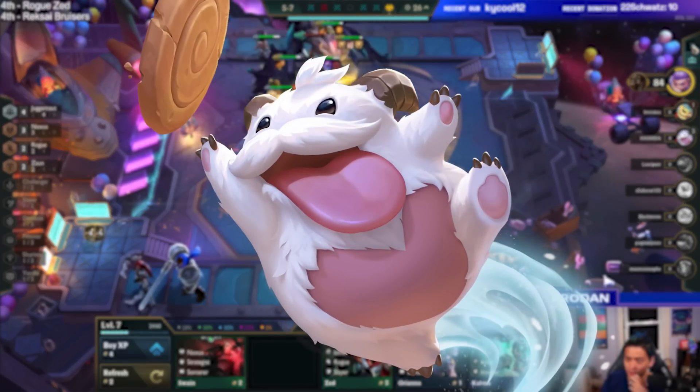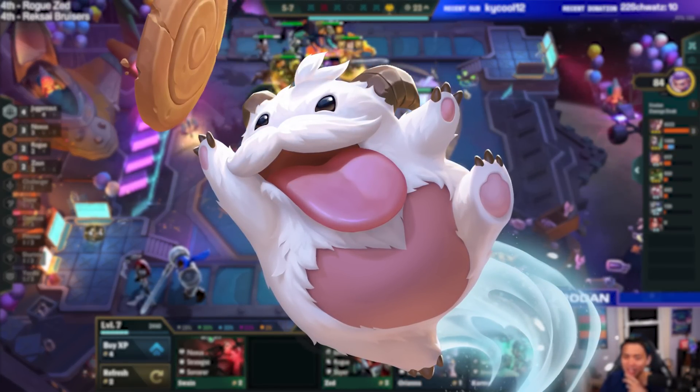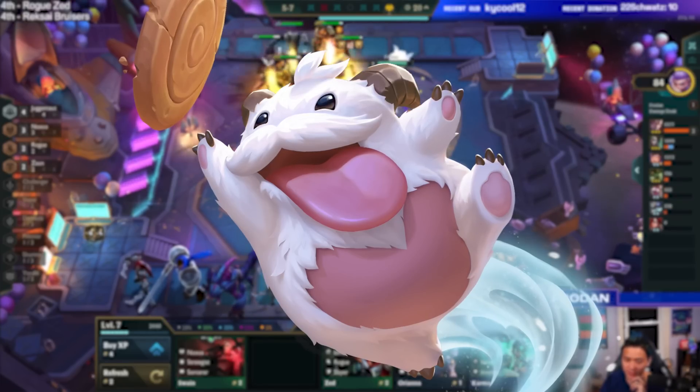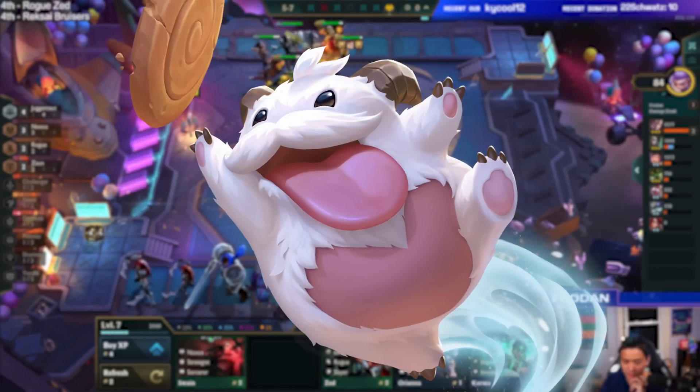Poro is for the strong, independent, purest flex TFT players who don't need no Mortdog. You will get no pre-selected augments — instead you'll get a cute companion who is down for anything, and you can show off your gigabrained TFT plays. Take Poro if you just want that distilled, basic, nostalgic throwback where you can get any augment at any time.